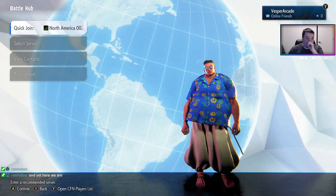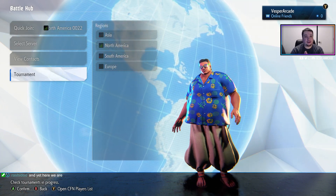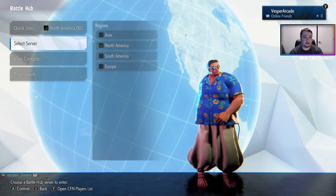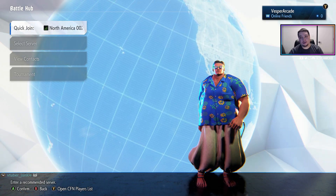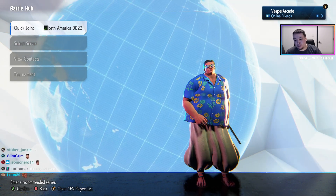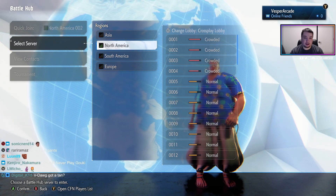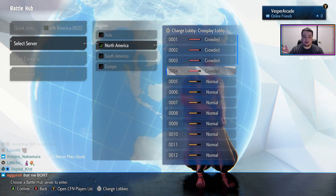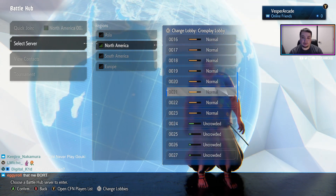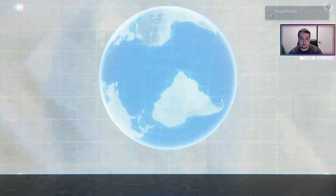Now let's go into the Battle Hub — that's me with the goggles. In here you can see what tournaments are going on from the servers, or you can do a quick join and it'll put you into a random server with low latency depending on where you live, or you can manually select your server. I live in Canada so North America is green for me. Each one of these lobbies can hold up to 100 players and shows you how full it is — let's go into a pretty crowded one, number four.